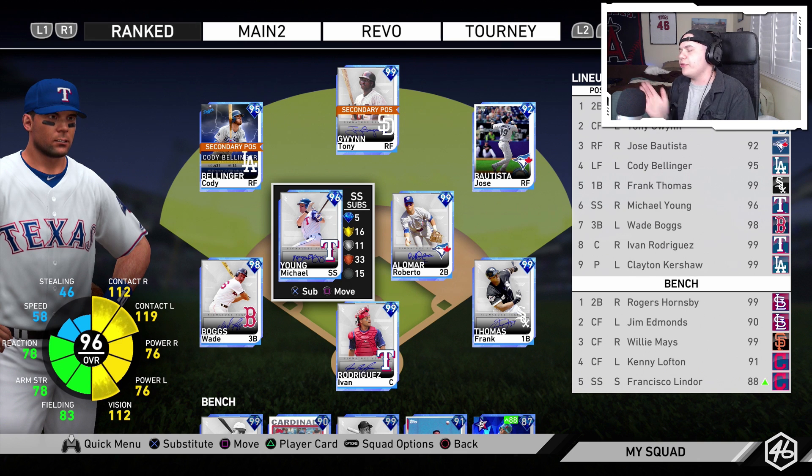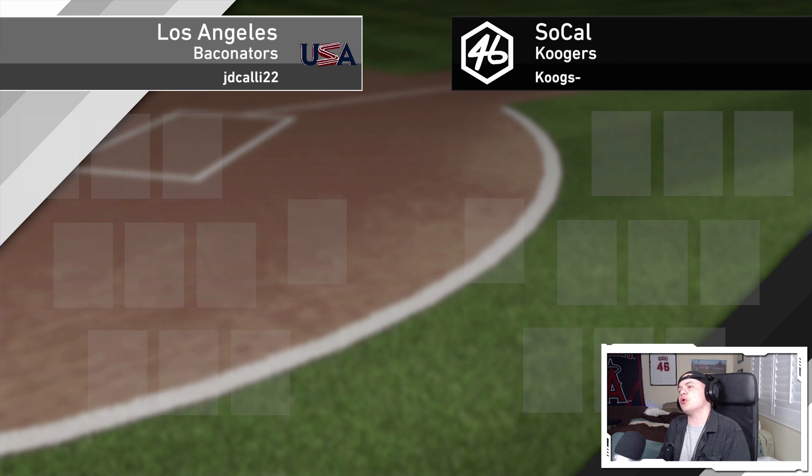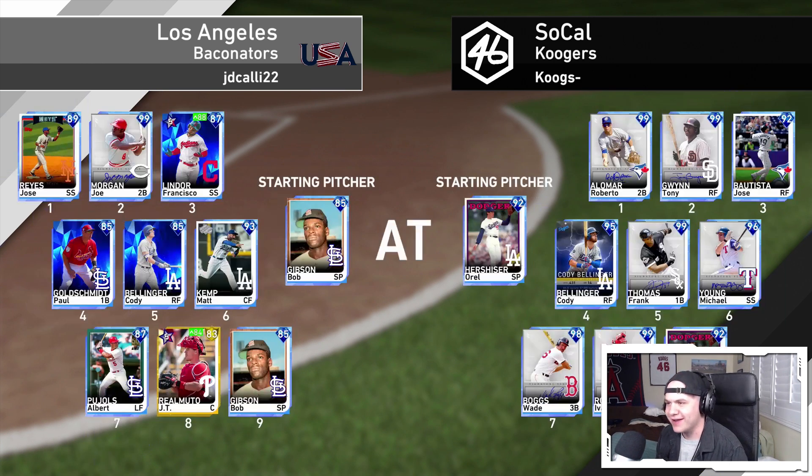This is the lineup we're going with. Michael Young is batting in the sixth spot — we'll see how he does. Let's see if a 12-0 BR run for this Michael Young card actually pays off. Another day, another ranked seasons game, this time against the Baconators.